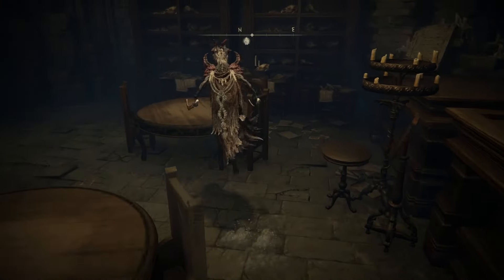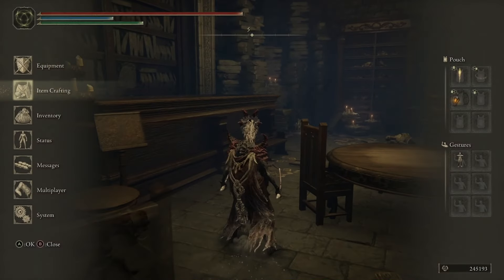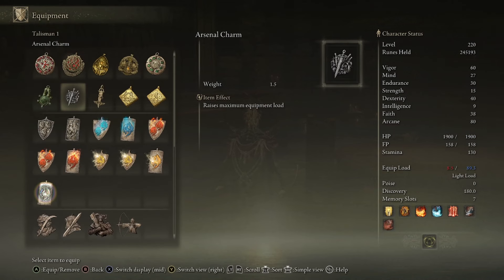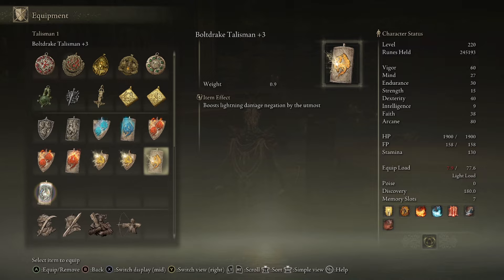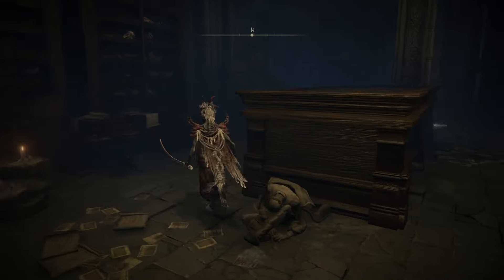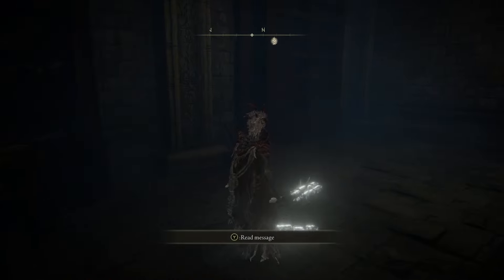Use it against certain dragons, use it against things that won't have lightning bolt or anything of the sort, and you'll get quite a good amount of defense for it. It's going to boost lightning damage negation by the utmost — really, really good. It's been helping me out quite a bit against certain dragons. I used it against Ancient Dragon Senessax and it helped out pretty nicely.